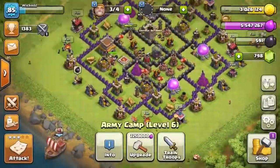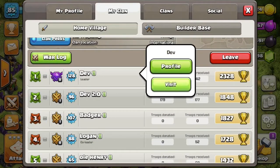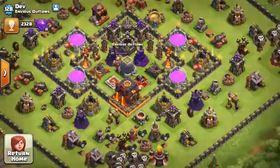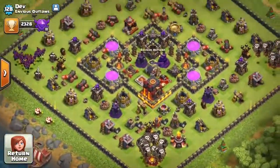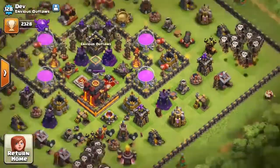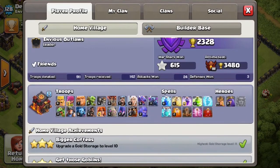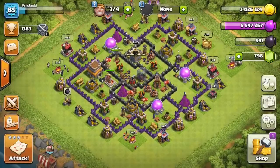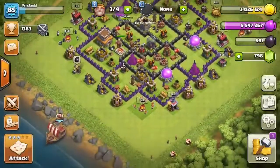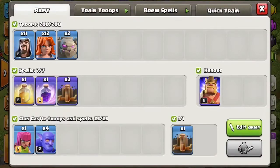As you can see I'm just in silver league — this is not my primary account, it's one of my secondary accounts. My primary dev account is maxed out at townhall 9; the heroes are rushed but everything else is pretty decent. Anyway, I actually made it to champions league with this army at townhall 8.